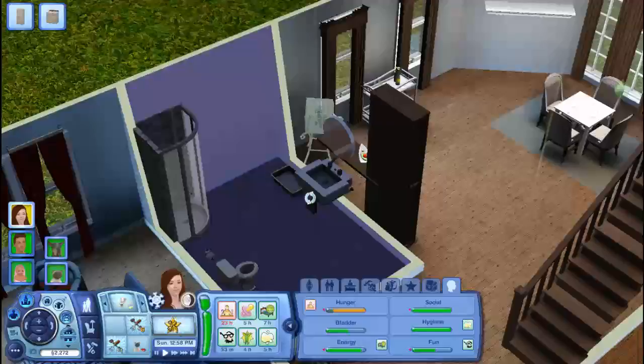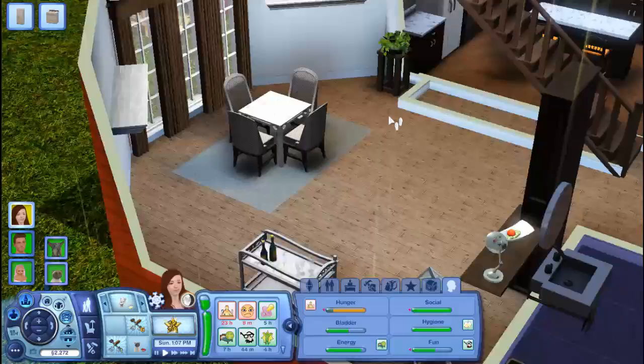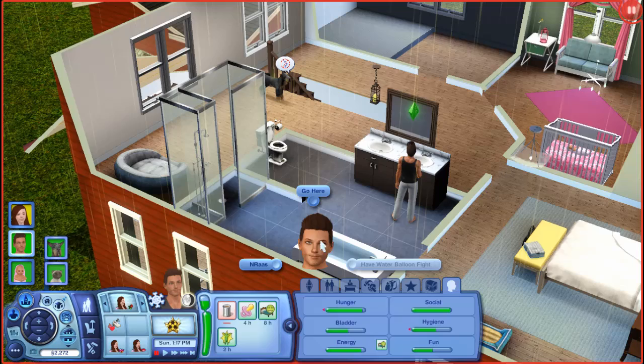I think it's one of the custom content things I uninstalled — I uninstalled a couple of things I wasn't using much, like the table, so there's a new table and chairs. This toilet needs to be cleaned really bad. Is Luna coming? Just bathe Luna, please.